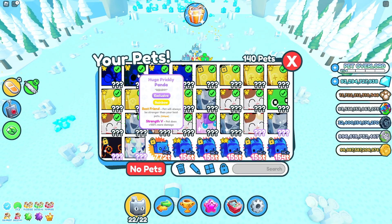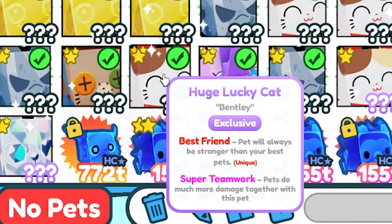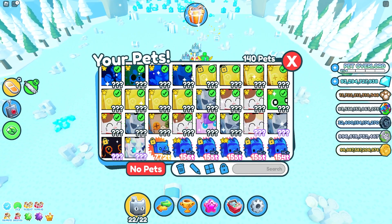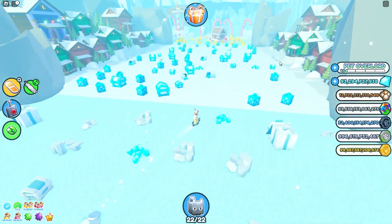Pets that have strength 5 will do a lot more damage to the chest and all other objects. Having huge pets with super teamwork also helps a lot, as well as chest breaker — I have one with chest breaker. The preferable enchants on your pets are strength, chest breaker, and super teamwork, since those are the only enchants that will actually help you break stuff faster.